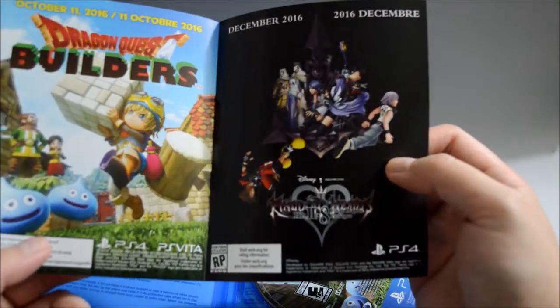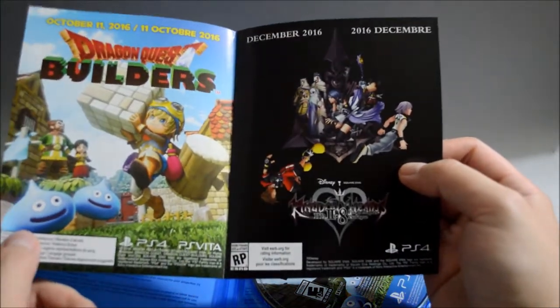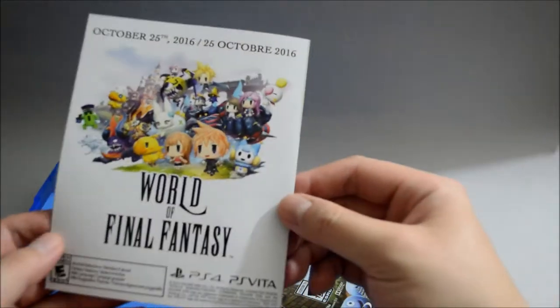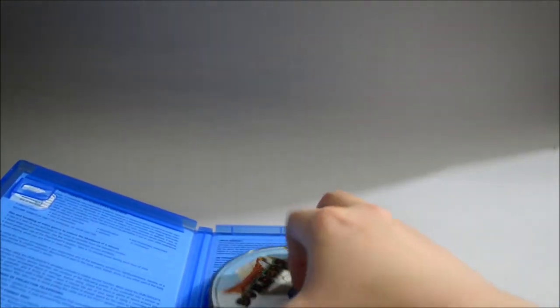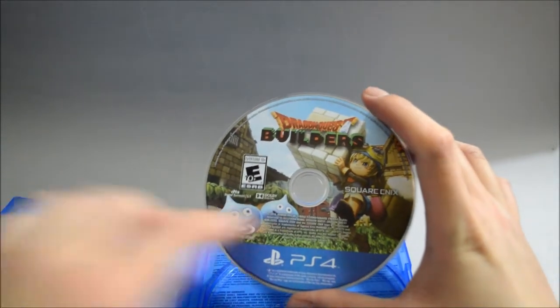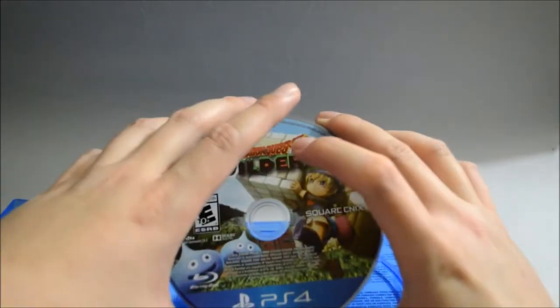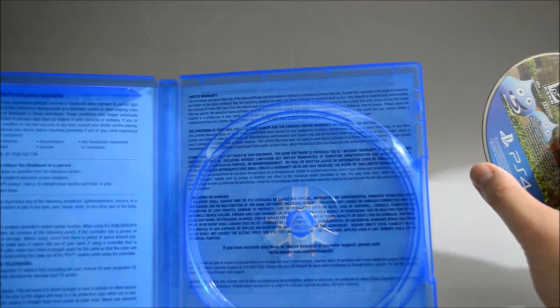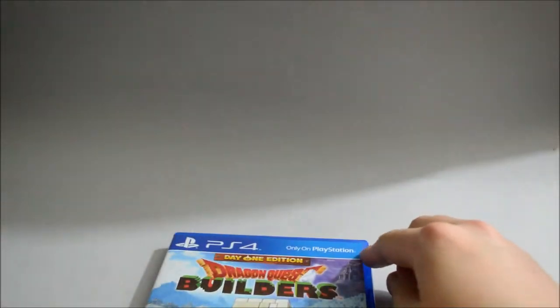Now let's check the other stuff in the game. Here's some advertisement for other games — I don't get why they advertise other games inside the game box. Now let's check the game disc. Here's the game disc, which features the same character we see on the cover along with a couple of slimes. Behind the cover there's legal warning information and limited warranty.